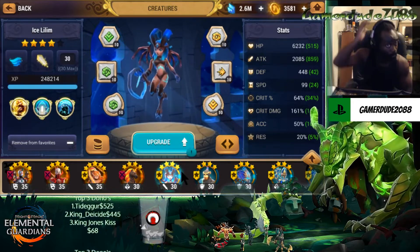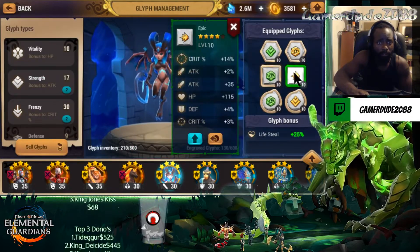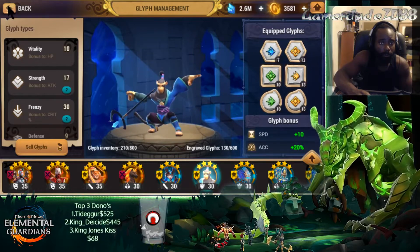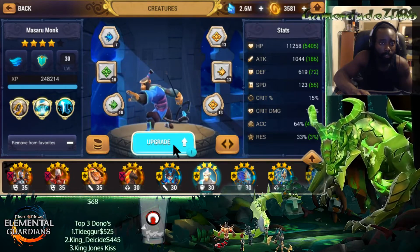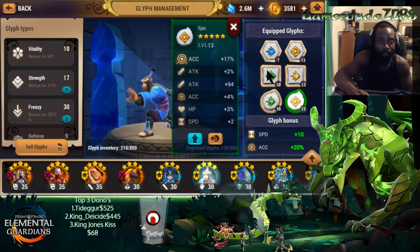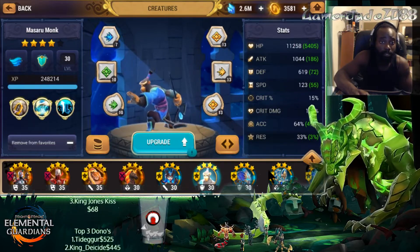Then we got our Water Succubus, which doesn't have our best glyphs because we put our best on our Fire Kitty, but she's also running a Lifesteal and a Broken Set because we just didn't have a good enough Strength glyph to replace it. It works for me — she does her job pretty decently. And then our Water Monk, which we also want to get a little faster, but not that important since we're running Precision and Haste and we're not farming for those. We can see where we're lacking in the Haste department because we just don't have the glyph yet, but soon enough we'll get there. We want decent accuracy so he can land his debuffs as best as possible — we got him at 64% and want to shoot a little higher.